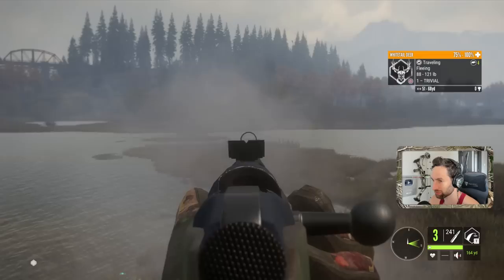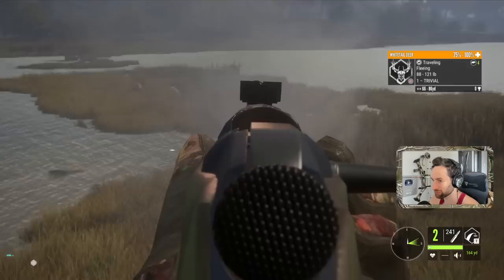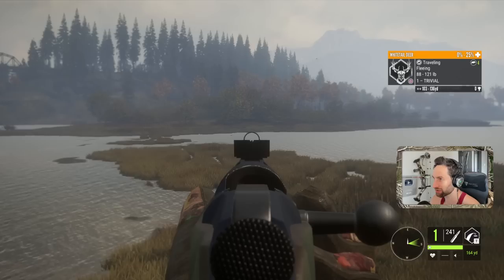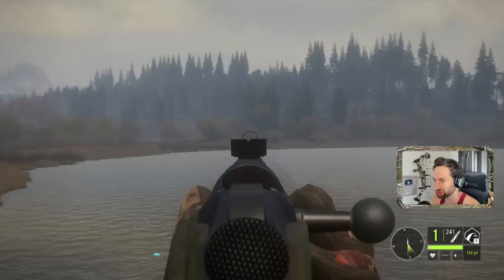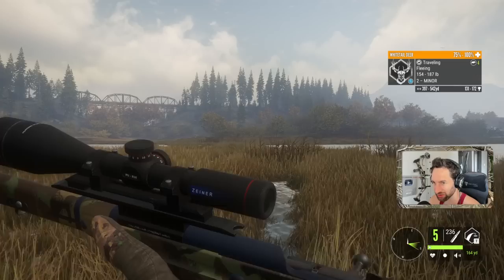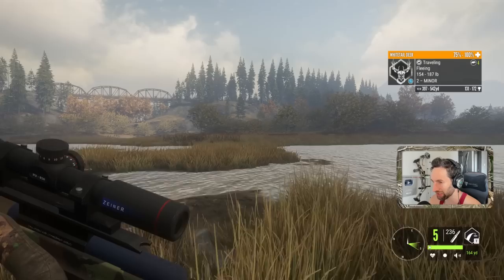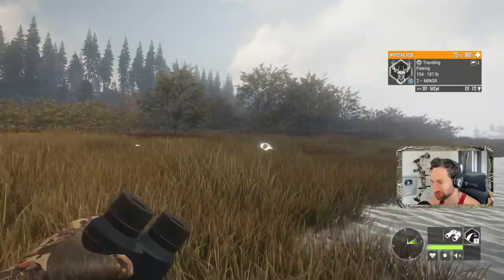A doe is coming across as well. She's hit twice, then three times — the third shot was really good. She's going down right there. She's down. We were able to fast travel to our tent, and by the time we got here, we arrived at the split moment that buck decided to cross right in front of us. We got into the tripod and made a nice shot as he was quartering away running at about 130 yards. Then we even got a nice little doe for a bonus as well.